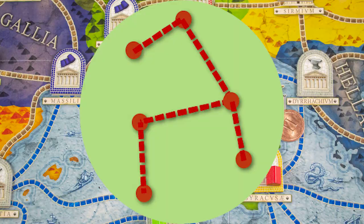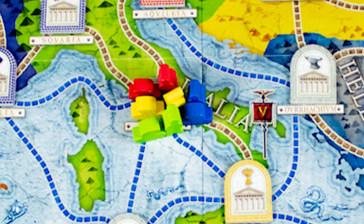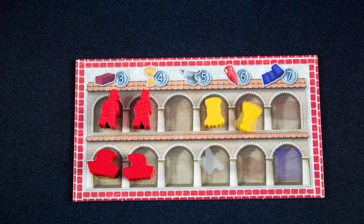Each player starts with two colonists at Rome. They also have a storehouse that contains four colonists, two food, and one of each other type of resource. You start the game with a hand of seven cards. Each turn you will play one card and take the action on it.